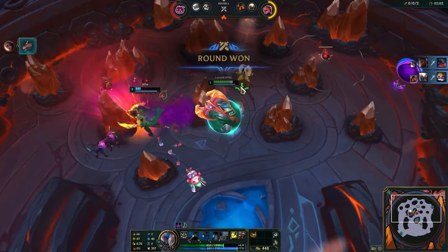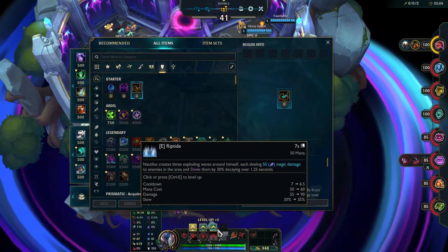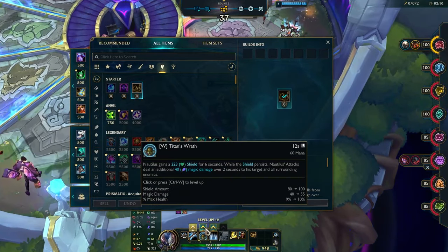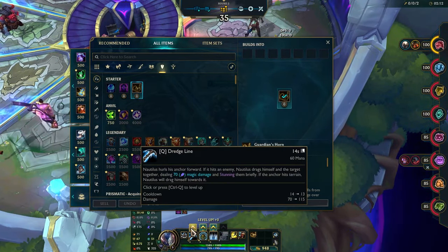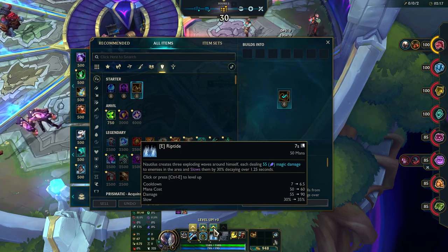With Contract Killer we should be able to get a couple prismatics, which will be nice. Get the hook. The E is very good too.